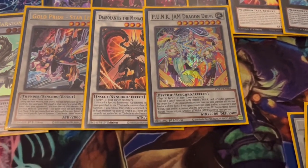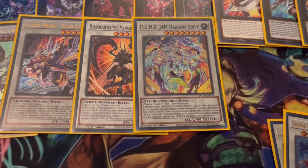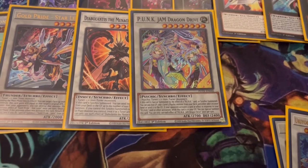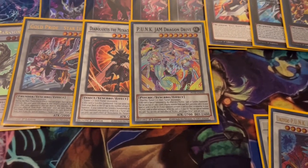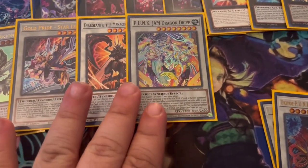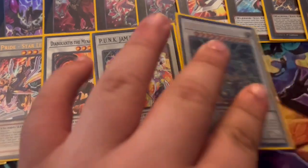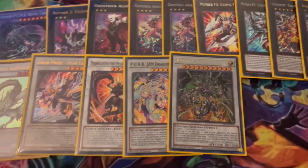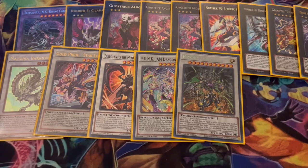Next is Punk Jam Dragon Drive — probably one of the best synchros ever created for the archetype, the best legacy support card. On summon, pay 600 and add a psychic level three from your deck to hand, which is incredible. It also has an effect where, while in grave, if your opponent activates an effect in response to a Punk effect, you can special summon this card from the graveyard. Paying 600 is actually beneficial because you want to lower your life points for Psychic Punisher.